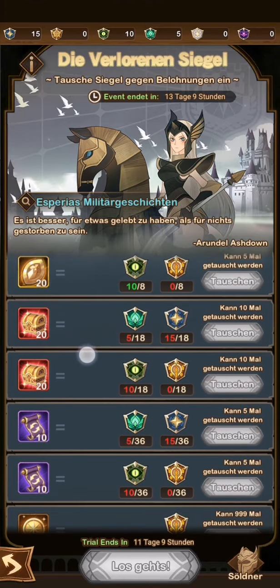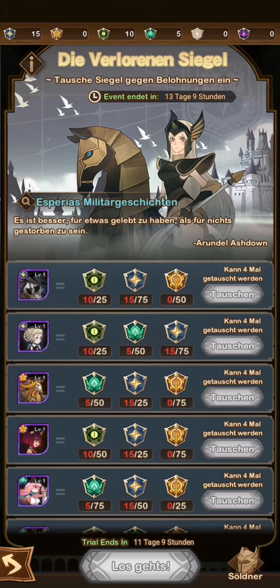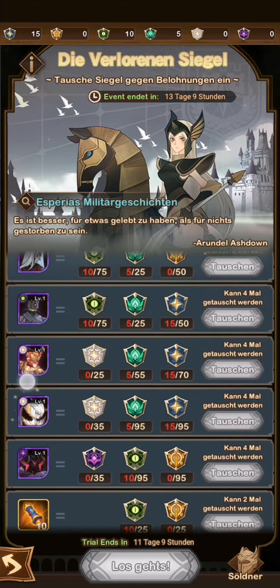The next worst thing is heroes. I highly recommend not going for heroes unless you really just need one specific key hero for your formation — one copy to ascend a hero for your main team. If it's just to make your team a little stronger or ascend even further, or get someone to legendary plus, it is not worth it. It's really low value.